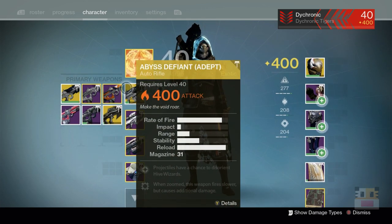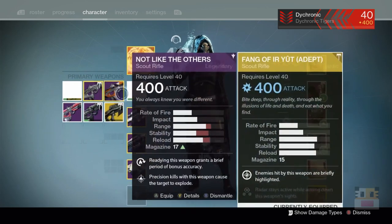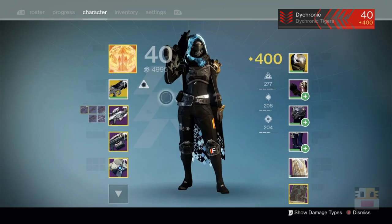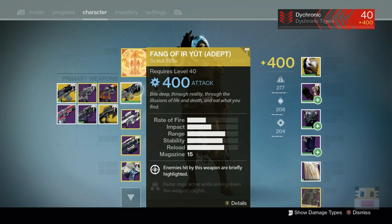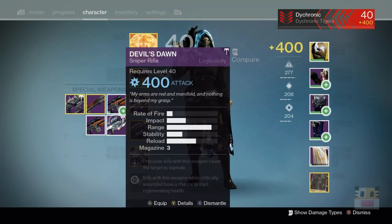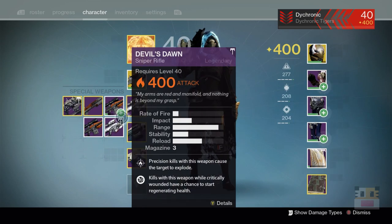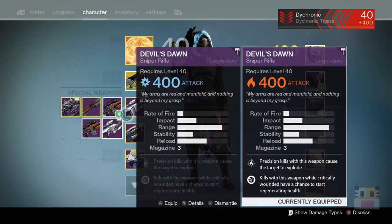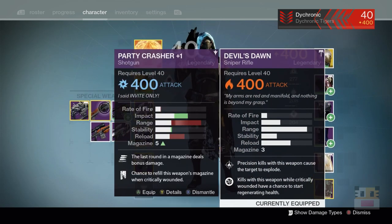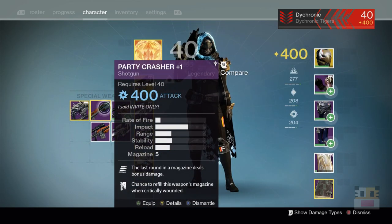We've got a bunch of different cool things on this character. We got our primary weapon at 400. I've got a couple of 400 items here. I got my Devil's Dawn — these are the things I was using for the nightfall recently. My favorite here is a really beautiful scout rifle. I love it, it's my favorite gun in the game for primaries. It's got the scout rifle perks.